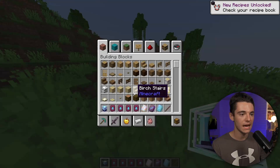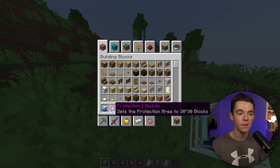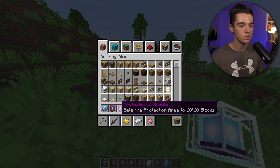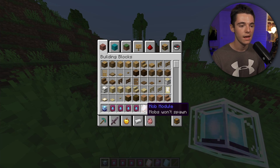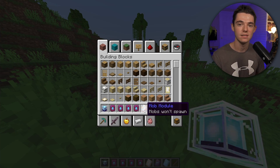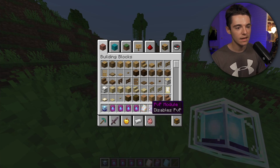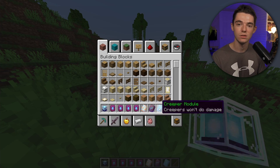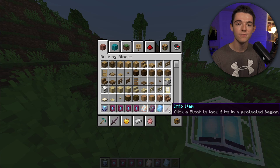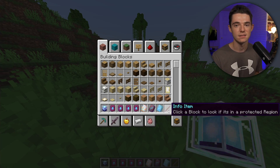Right here we have the Protection Core itself. We have the Protection 1 module which gives a 30 by 30 area, then 60 by 60, 120 by 120, and 240 by 240. Then we have the mob module, which will make mobs not spawn inside of your protection cores. We have the PvP module if you don't want players to be able to fight in your region. There's also the Creeper module so Creepers don't explode. And finally the info item, which gives information when you click on a block to see if it's inside a region.